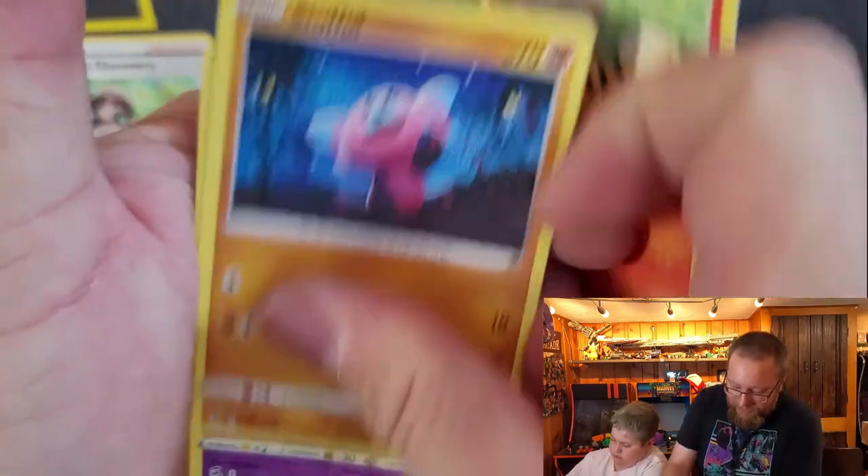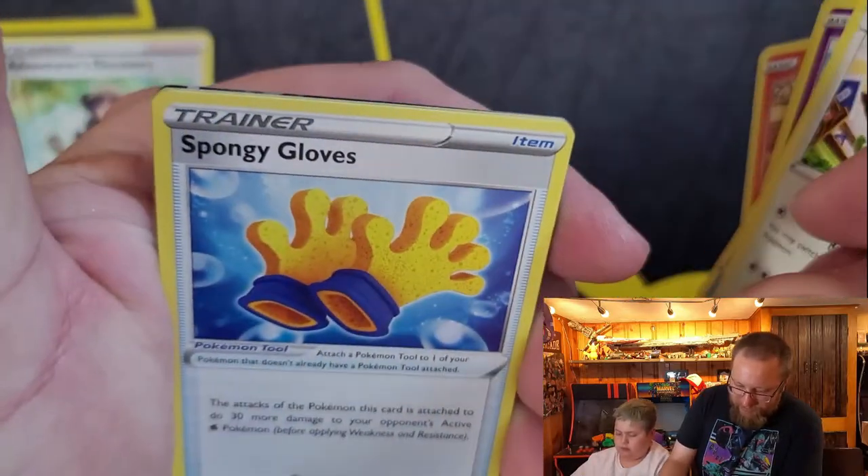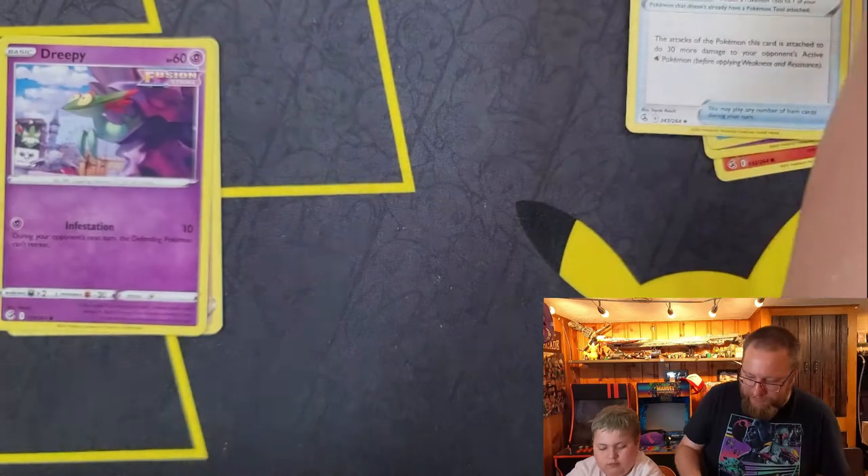Sleeve that area, you gotta put another pack soon. Stubble, Sigilith, Toxal, Tododile, Dubwool. There's something up there — Spongy Glove. Reverse Hollow Dreepy, and a Pikachu V.